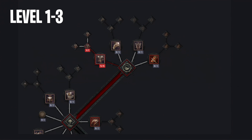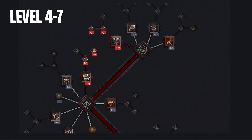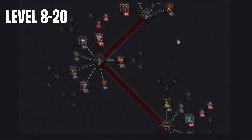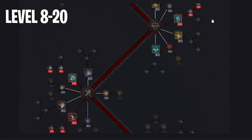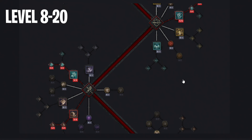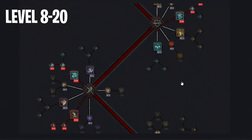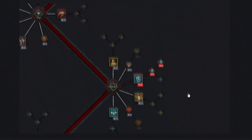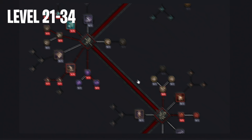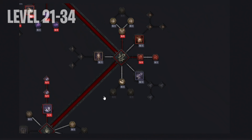Starting from getting to level 3, we have to put 2 points into these 2 nodes. Then from level 4 to 7, we spend 4 points in here. Then from level 8 to 20, we will get 13 points which we want to use by getting all of these nodes. Don't forget that when you reach level 15, you should place your 2-handed sword in your technique slot to apply blitz and slows. Then from level 21 to 34, we will get these 14 points, which we should use by unlocking and upgrading all of these nodes.